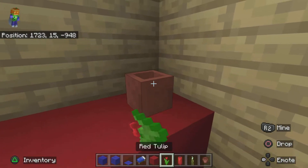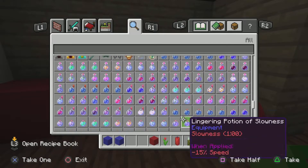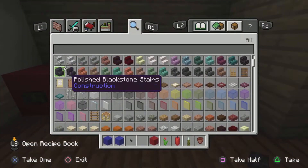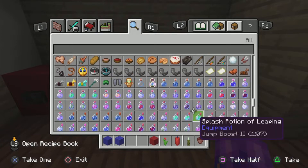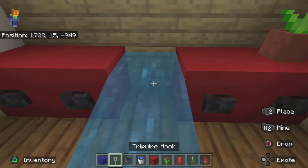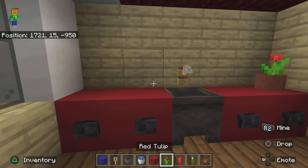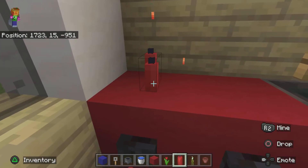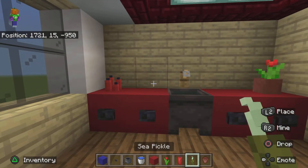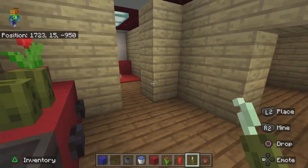Take your polished blackstone buttons and place them on the red concrete to make it look like drawers. Add the cauldron with water inside like so. Grab the tripwire hook for some extra detail. Take your candles and put them all the way around, then add a sea pickle right here. It looks like decorative bathroom counter items — there's a candle and a flower pot.